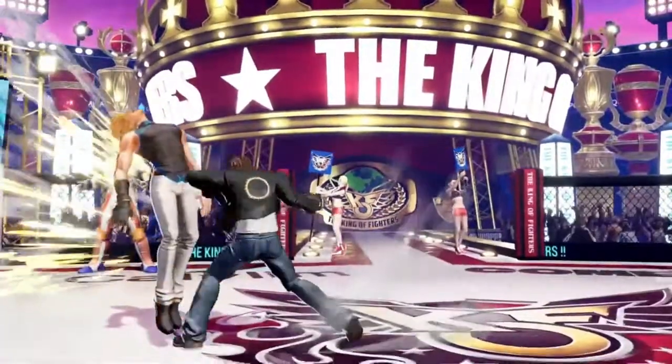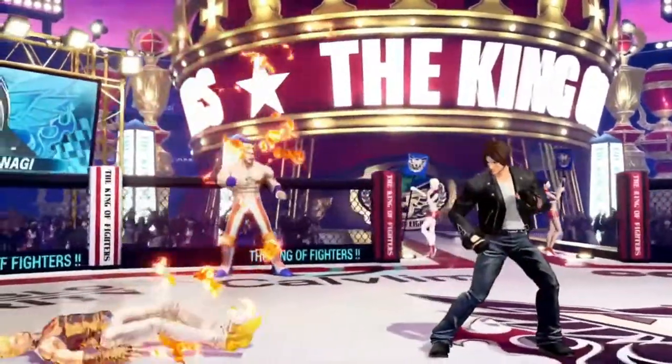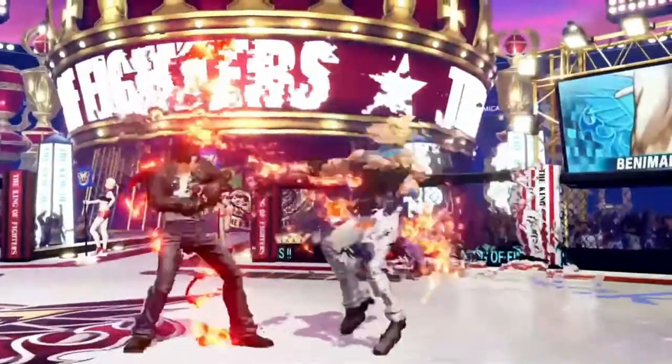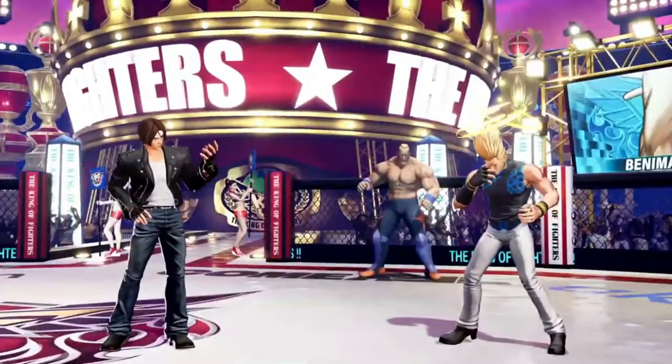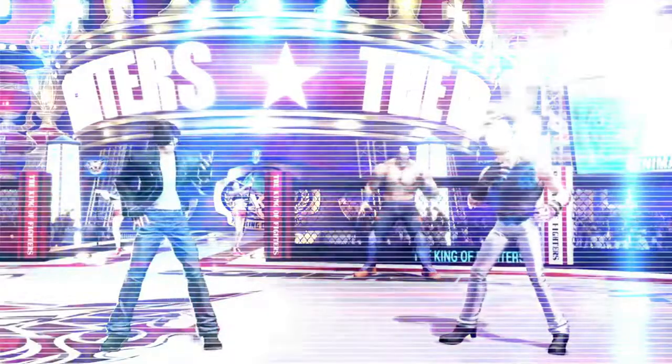What is next? Alright, this looks like the level 1 super. This launches — I don't think you can get anything afterwards. This is a level 2 Orochinagi. I like the effects of the level 2, that red flash. A taunt again while the opponent is dizzy. It's the second time we're seeing a taunt on a dizzy opponent.